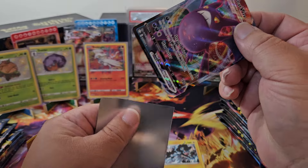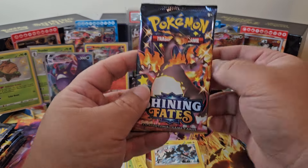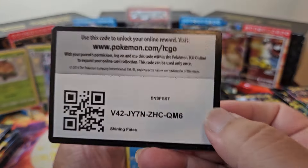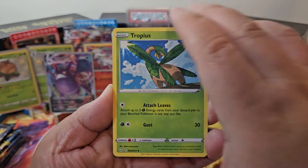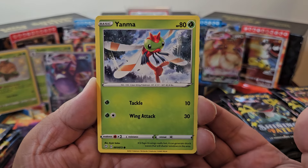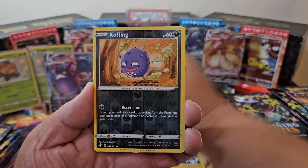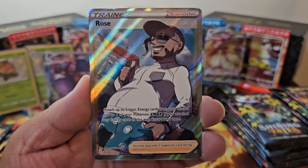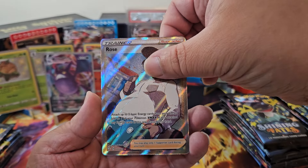We're going to have to speed it up a little bit because we've got 30 packs to get through. Pack four — this is going to be a Steel Energy, but it's Lightning. We got a Tropius, Gym Trainer, a Rotom, Boizel, Yanma — doesn't he look like he has a scarf on, like a Christmas guy — Trapinch, a Shinx, a Rowlet, Koffing... and we got Rose, the chairman guy! Look at him. I don't think I have this guy yet. You're going right to the binder.